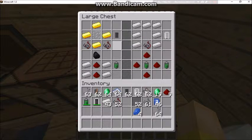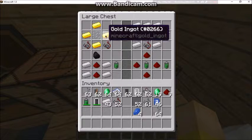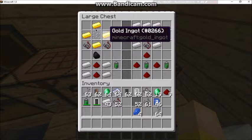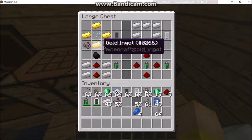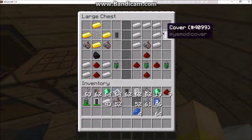For the screen, you're going to need a screen display. For the screen display you're going to need gold, a glass pane, and two electric wires.